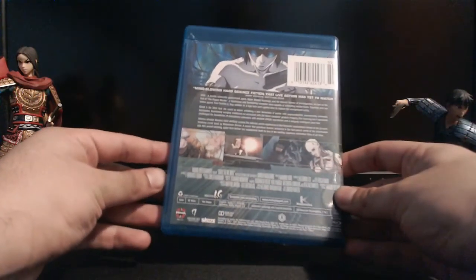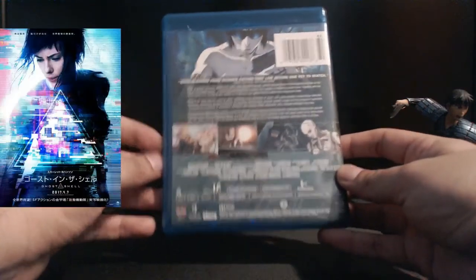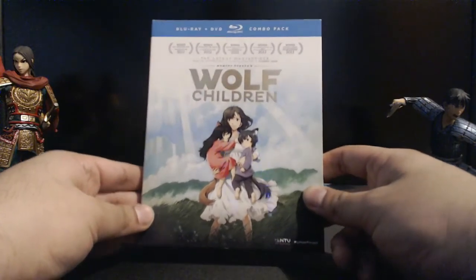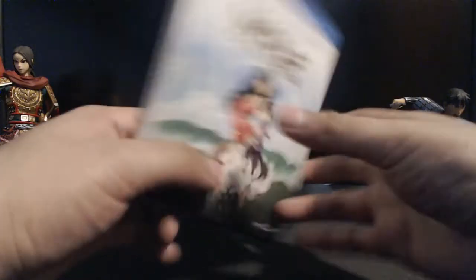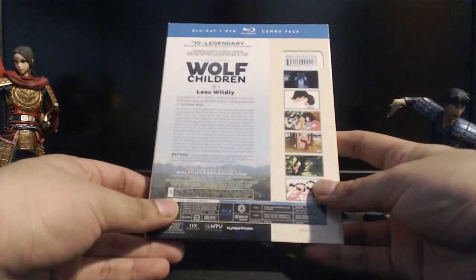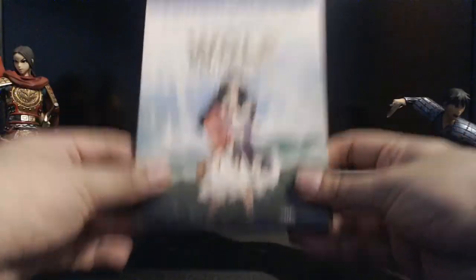Ghost in the Shell — I had to get this because the live-action movie is coming, and I need to revisit this classic just like Akira. Wolf Children — it's been a while but I'm going to watch it again in high-def surround sound, the best quality I can get for an anime movie. There are a lot of things to look forward to and I have many more to show, but I'll get to that in the next video.